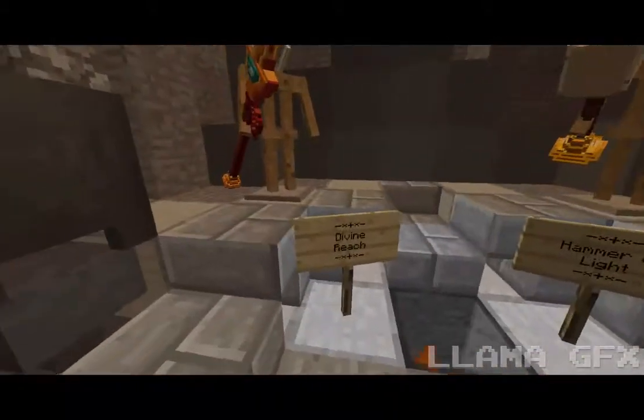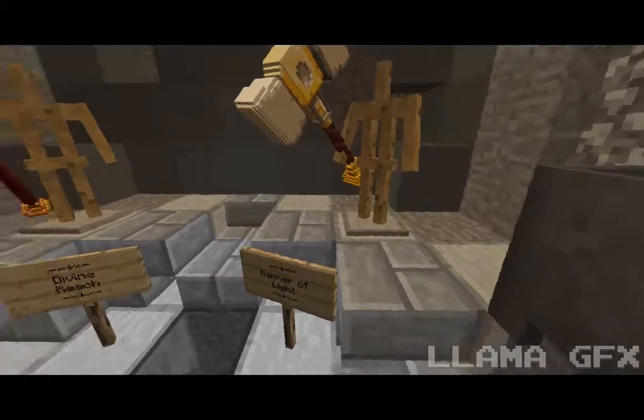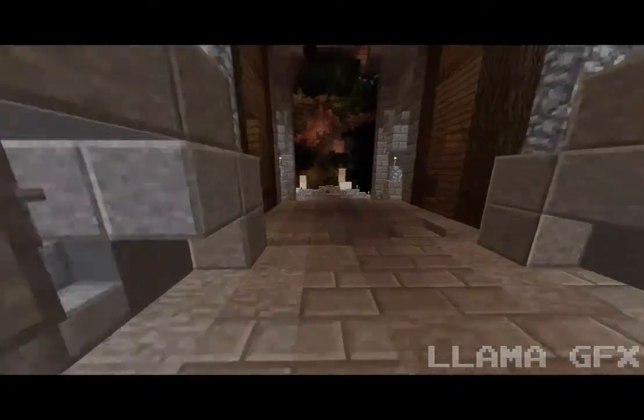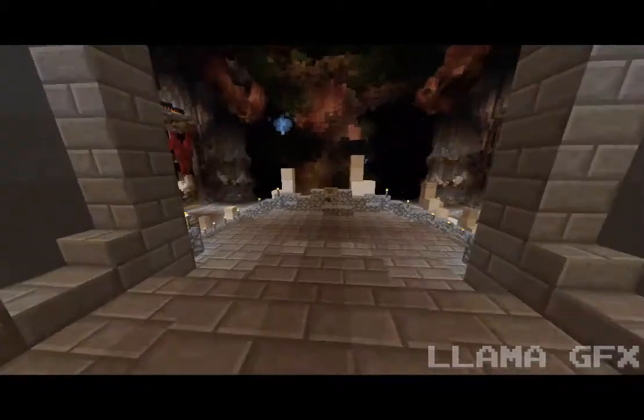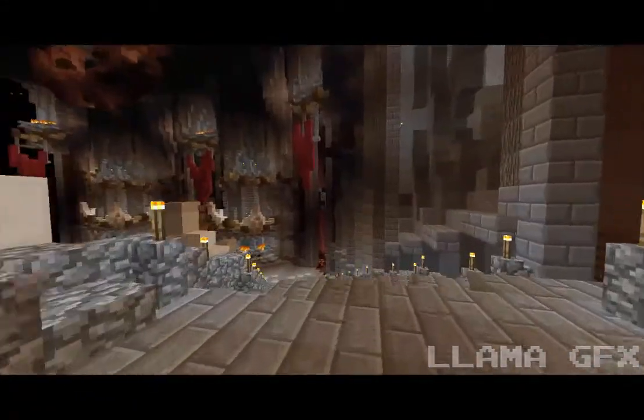Here we have a lunar relic weapon, then a divine rage which is a cool weapon, and the hammer of the light — it looks like some sort of heavenly weapon with white and gold on it.